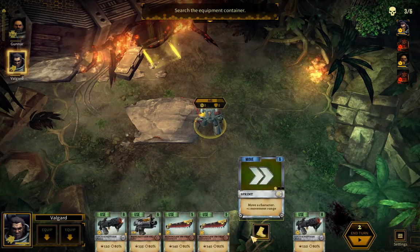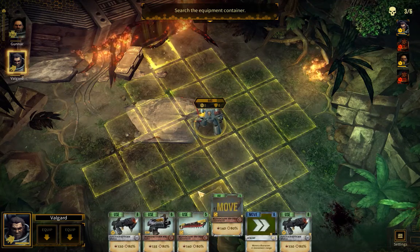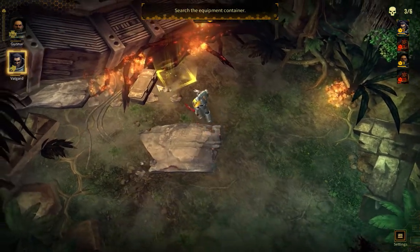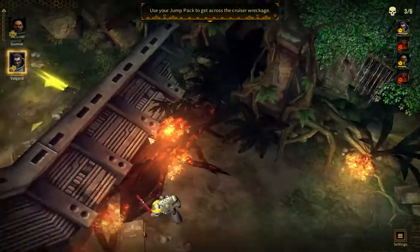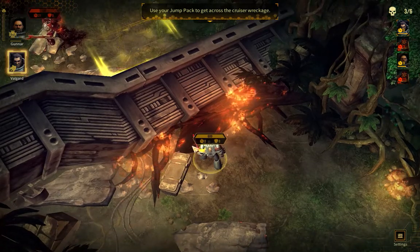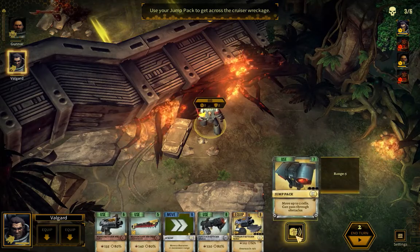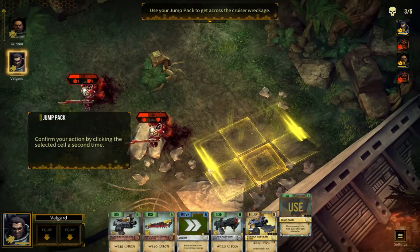That actually cost me more effort to use move instead of the chainsword. Let me move three — that lets me move more than three, so that's why. Unless I suddenly need to move a little bit, let's go here. Use your jump pack to get across the cruiser wreckage. Select the jump pack card to jump over the wreckage — move up to five cells, can pass through obstacles. I'm gonna land on him.